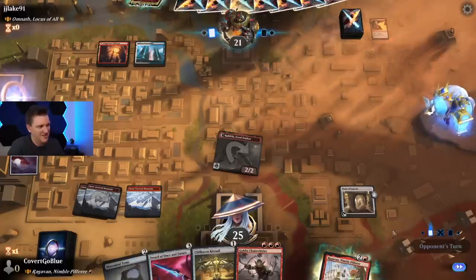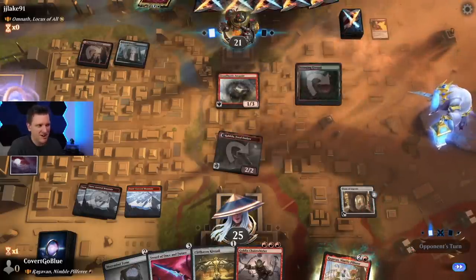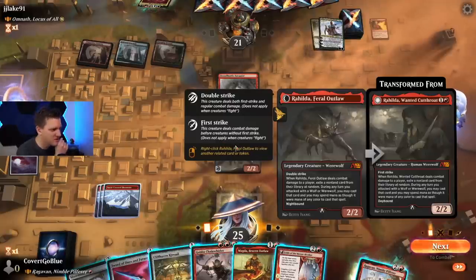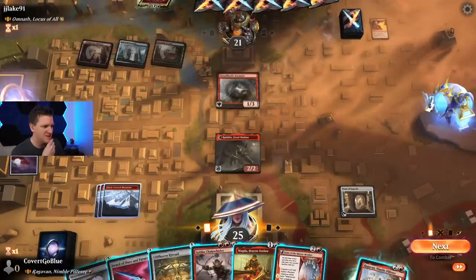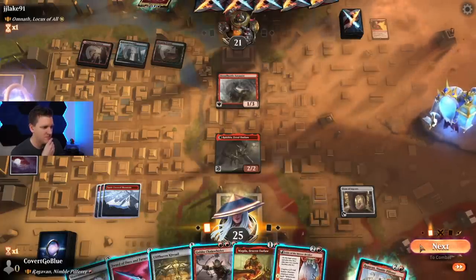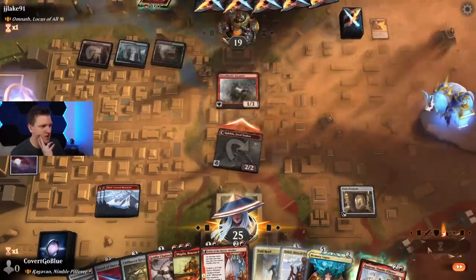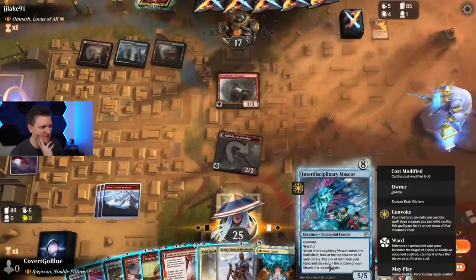Maybe I just play Chain Whirler and pressure, but I think they'll find a way to kill this. Let's play Tome and draw. We want to hit our next land drop so Ragavan can come down and hit — I think they'll kill Rahilda. Dreadhorde Arcanist — a creature! Interesting. We have a Void Rend: whenever we attack you may cast that card and spend mana as though it's any color. But are we going to miss land? I really would love to play this Fable. Let's attack and see — maybe they block. Nope. They want that Unholy Heat. Disciplinary Mascot.